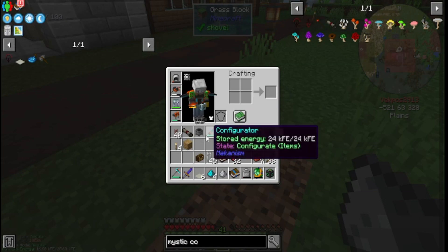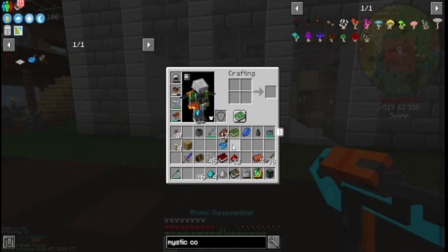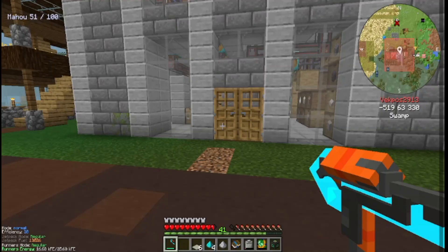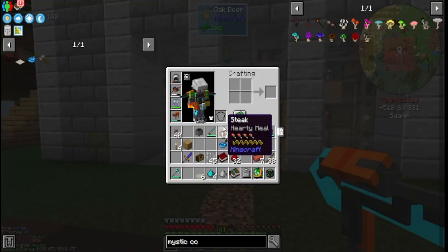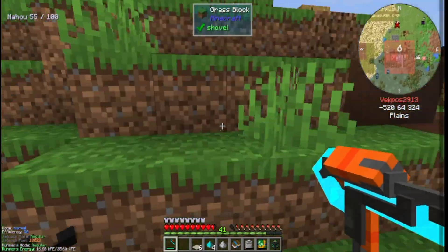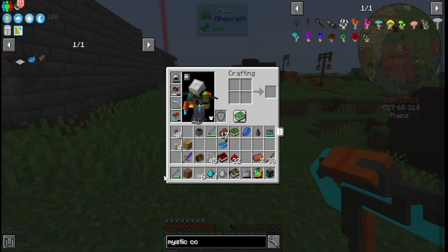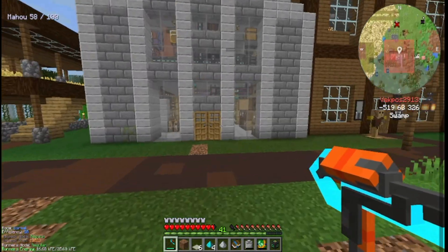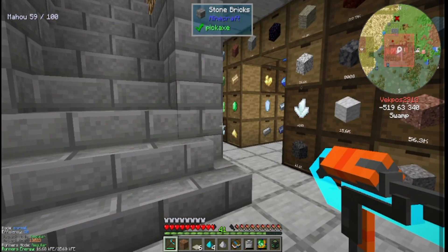There we go, I have a Scroll of Strengthening! So do I just right-click on it? Excellent — I now have it, and I cast it. It required 50 mana — my mana bar is a little lower now. I have unbreakable, strengthened — it flippin' worked on the atomic disassembler! Holy cow, that's super cool. I got Efficiency 20 on it and it does more damage to mobs — that's incredible!